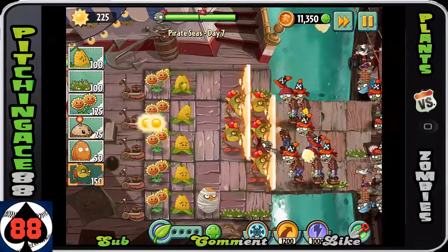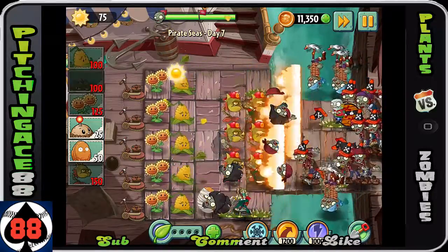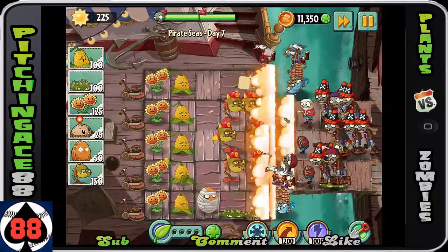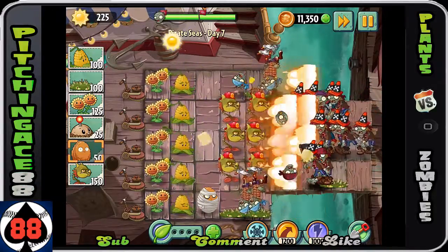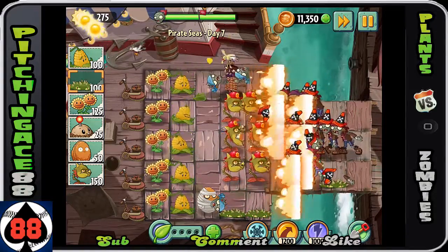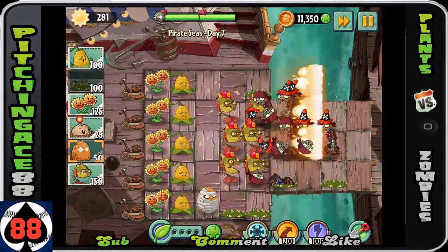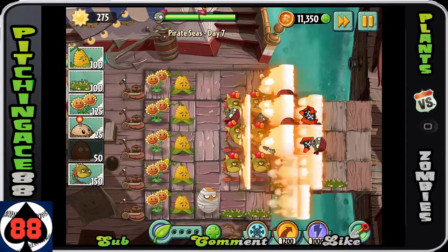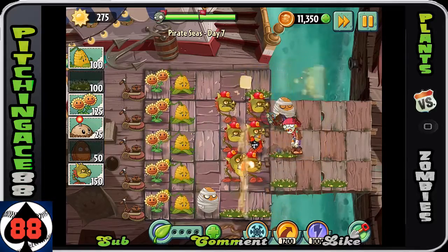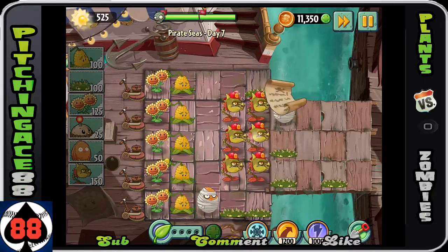A huge wave of zombies is approaching. Fantastic — we now have all of our snapdragons in place, they should be taking these guys out pretty frequently. Always be careful of those pesky barrels — they can be very unfun. Use the spike weeds to your advantage. Those guys are going to be very problematic, so we just took care of that. Pretty quick day — didn't take too long.